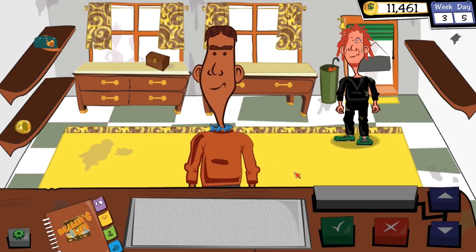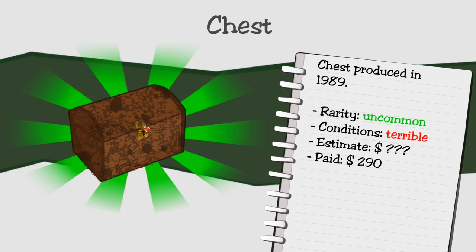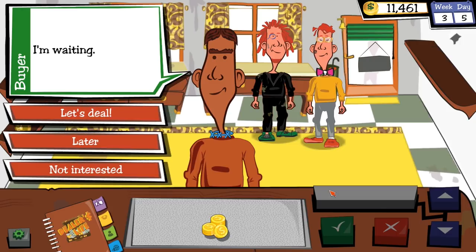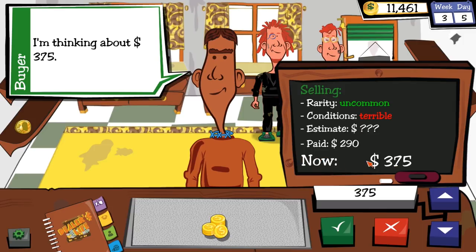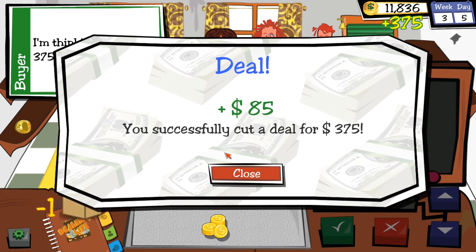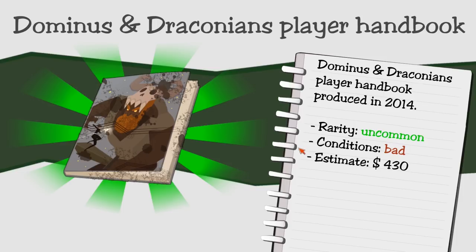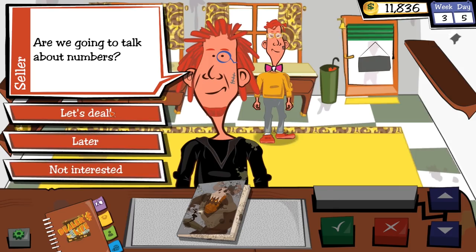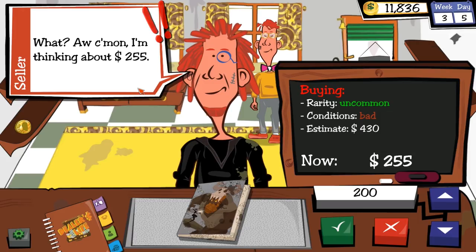Ben comes in wanting to sell a chest. I've got a chest — let's deal. He offers $375, I pay $290. Fine, Ben. Then a freak of nature customer has a Dominus and Draconian's Player Handbook — not a first edition from 2014. Bad condition but I can work with that. I'll definitely take this. Estimated at $430, he's thinking $255. I can work with that number.